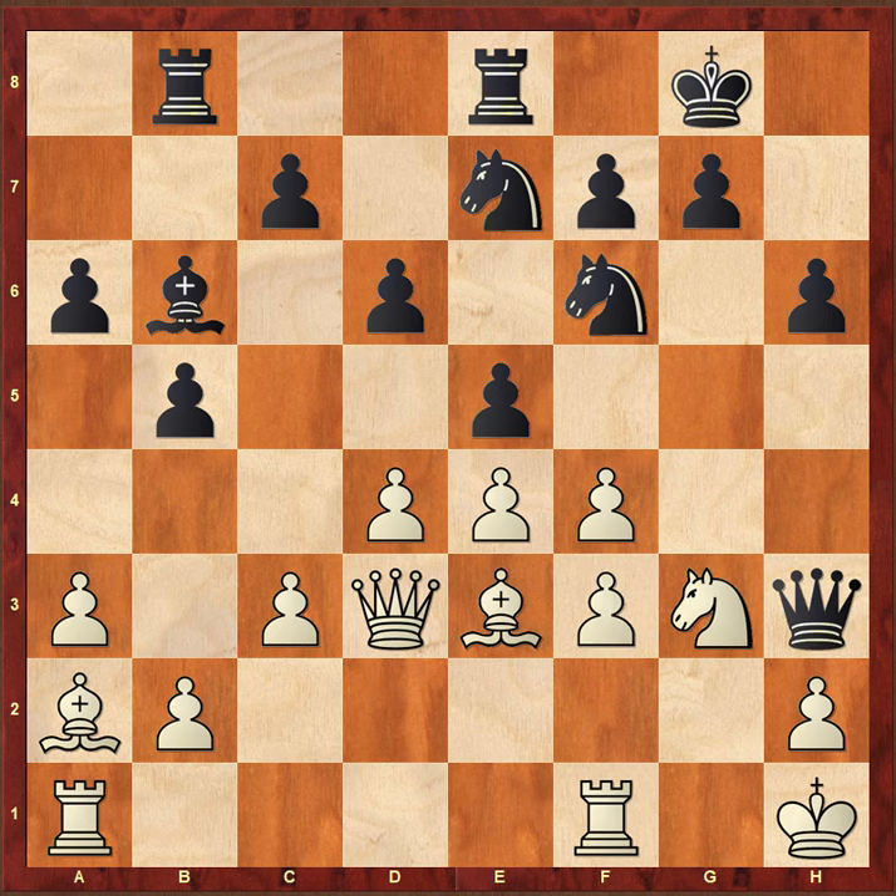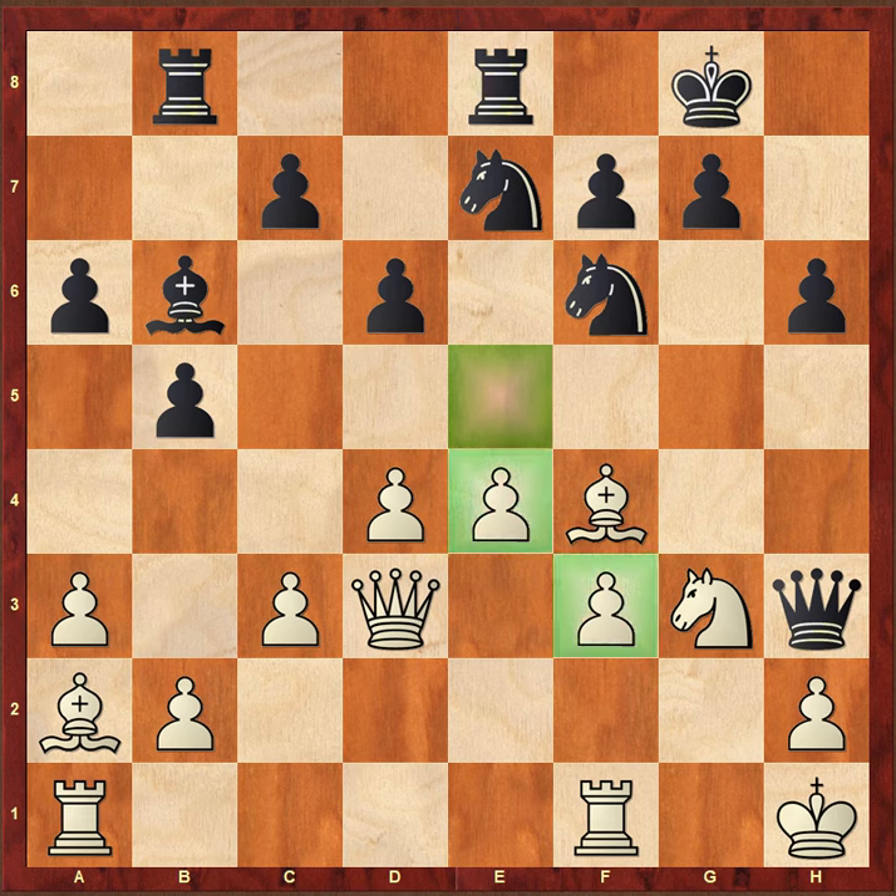f4, queen h3, f3 — keeping the center as solid as possible. e takes f4, bishop takes f4. Even with the absence of the e5 pawn for black, the i-pawn, d-pawn, and e-pawn all remain represented, so the center is very solid for white. That's the thing with capturing via the g-pawn.